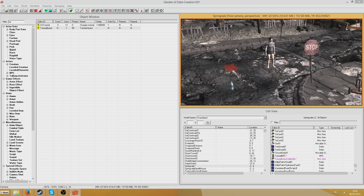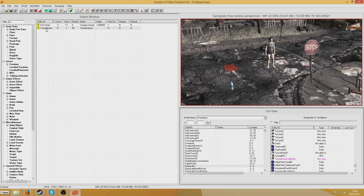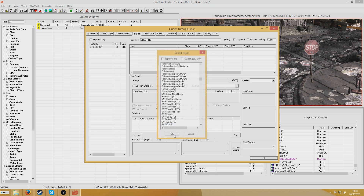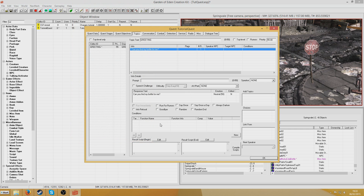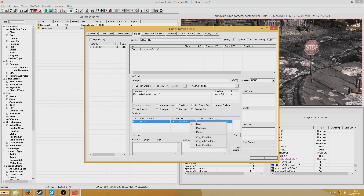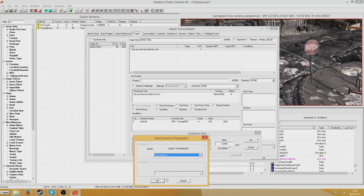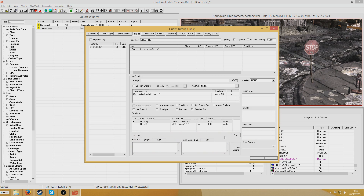I'm going to save my plugin now — I'll call it toot quest. Now let's put some dialogue in. I'll keep it simple. The first greeting will be 'Can you find my bottle for me?' Now I'm going to condition it: right-click new, get his ID as default — look for tutorial NPC. Then add a GetStage function for the tutorial quest, and it has to be below 10, meaning this greeting only happens when the quest hasn't started yet.